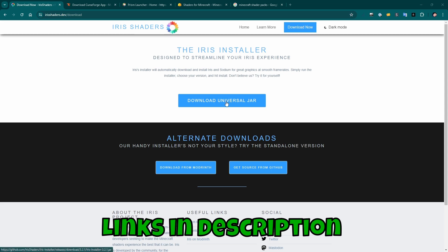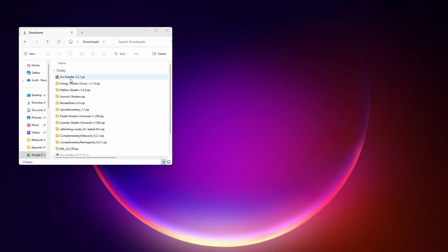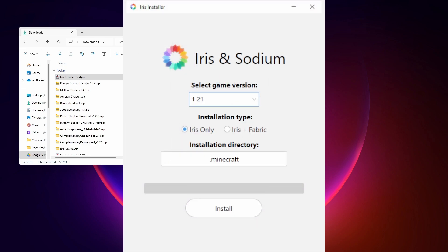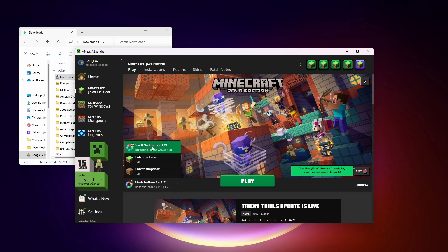So we're going to go to this website, click Download Universal Jar. That's going to end up in your downloads folder. Double click on the Iris installer and that's going to open up a window. Pick your game version — we're on 1.21 right now, it might be 1.21.2 by the time you're watching this, just install the latest one. While Iris needs Fabric, this option will install Fabric. It's going to select your default Minecraft directory, and you just click Install. Now we open up the Minecraft launcher and we should see down here in the instances this Iris and Sodium option selected. Just click Play.